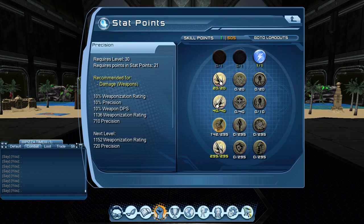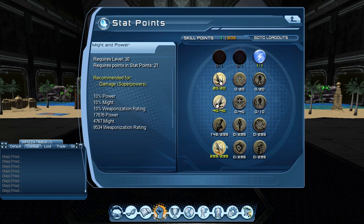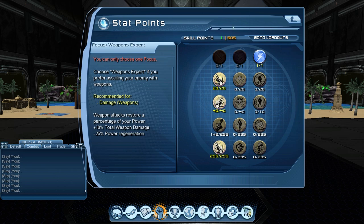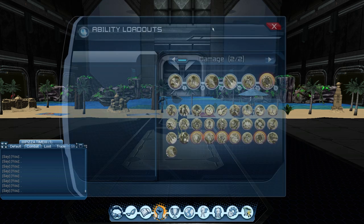We're going to use precision weapon taps a little bit here and there, but since this is a combo-based power it's really hard to put weapon taps in between using the powers. Still, get everything in precision if you can. If you don't want to use weapons you can put everything in health, but it's better to use weapons whenever you can.